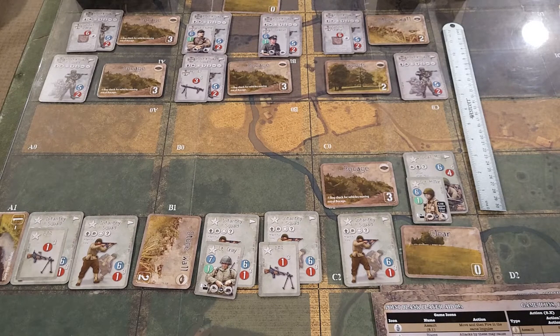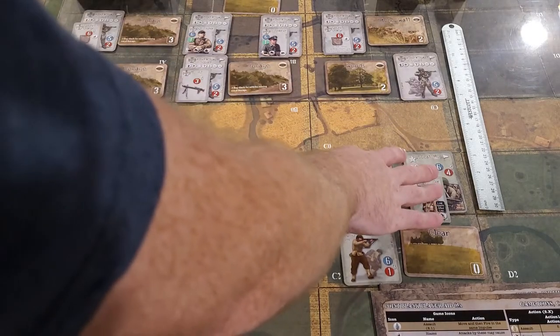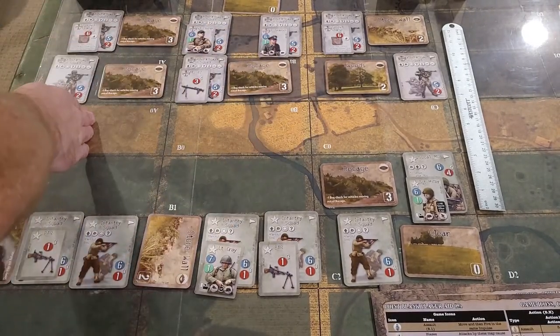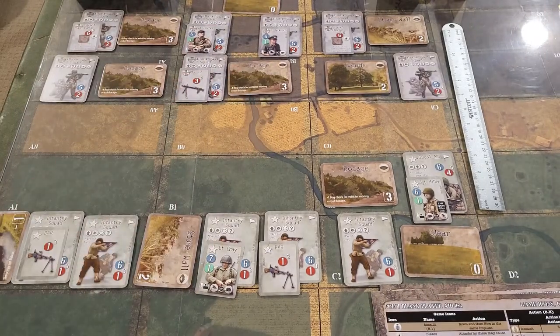This is a special scenario because this action happens at night. Any terrain may provide concealment, and line of sight to an enemy is reduced to two sectors or one adjacent area. So two sectors - one, two - and then one adjacent area. So he couldn't see anybody here, but this .50 Cal - one sector - could see here.